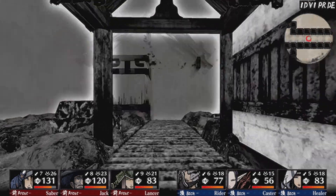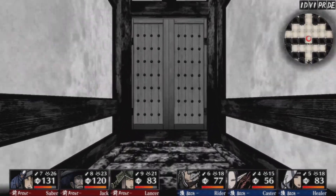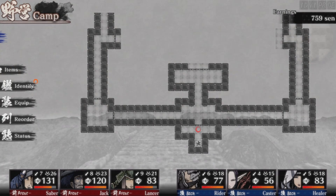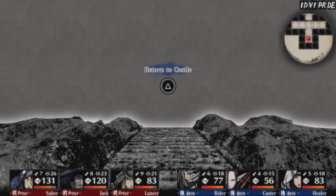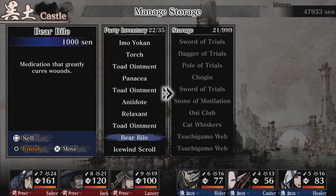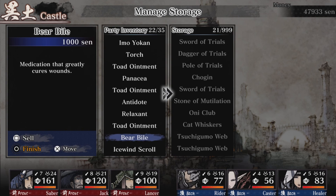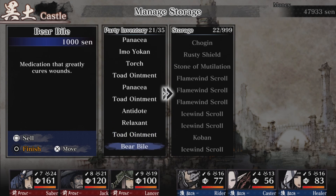I got more medicine in another battle. I'm going back to Edo Castle to do some more grinding. Sorry you guys - just to be prepared, because that boss fight and getting the key is a pain. I'll see you there. Just for a quick update - I got a new item: Bear Bile. 'Medication that greatly cures wounds.' This is better than the toad ointment - moderately versus greatly. I'll hold on to it.